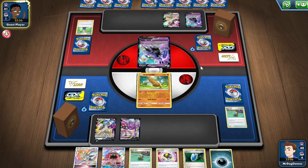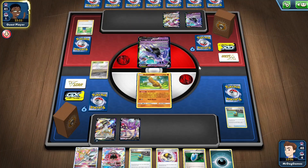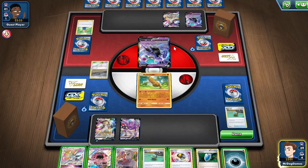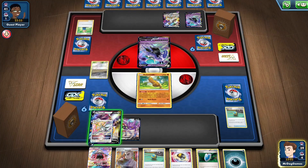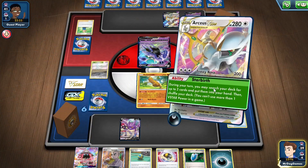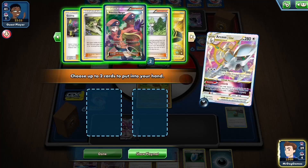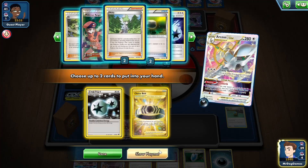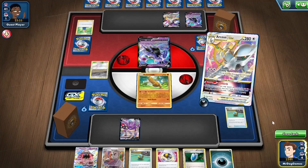Schoolgirl — that's not a card you see very much in Expanded. So we might want to knock out this Arceus V if we can; it just depends on what we have prized. Starbirth — Guzma is in the deck, and so is Double Colourless. So I think we Guzma onto their Arceus V so they don't have the option to Starbirth.